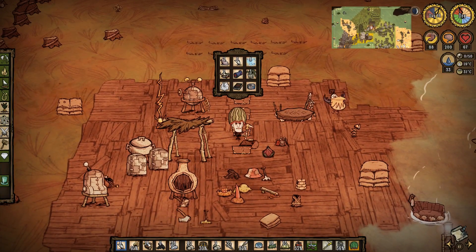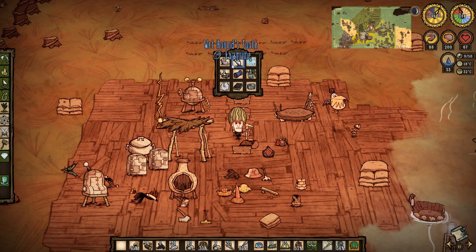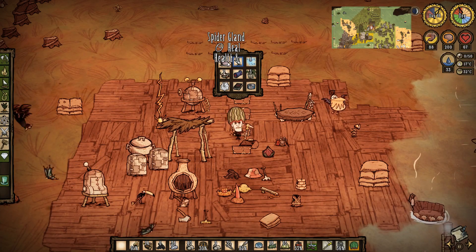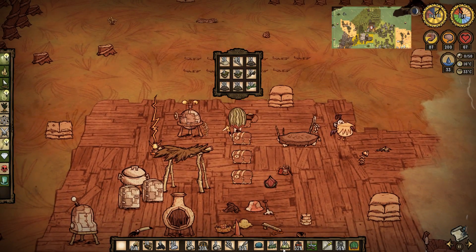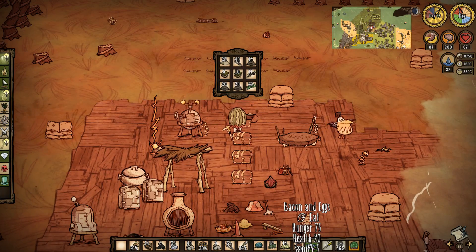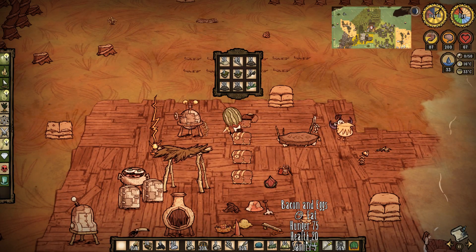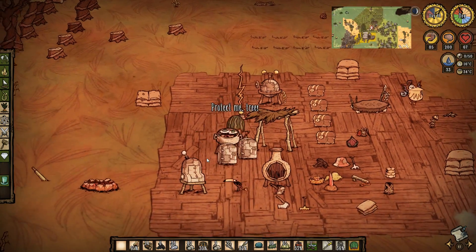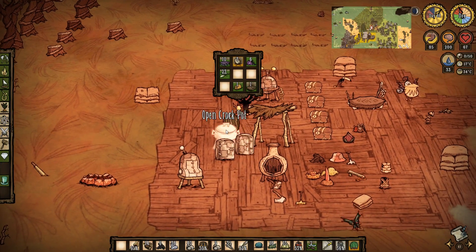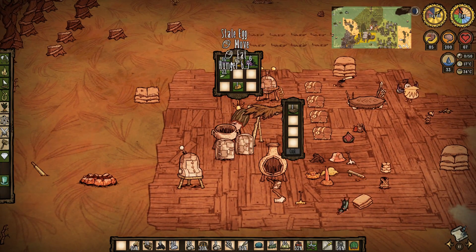10 traps is probably what we're gonna do. These bacon and eggs are full-healing when we eat them, so we don't need to worry about it. Bacon and eggs are such an amazing food — it just requires pig meat, basically. And if you can get a birdcage. In our mild season, we are exploring. Mild season is a great season for base building, but nah, that ain't us.